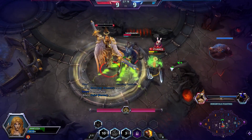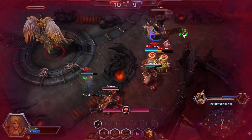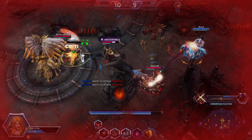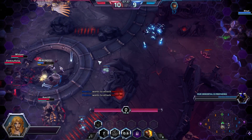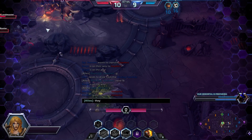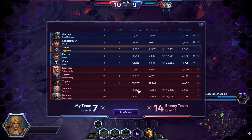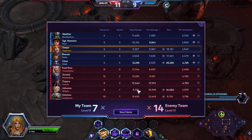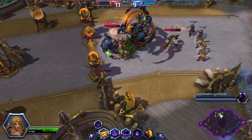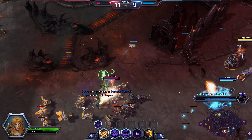Team's here, Rexxar's here. He just needs to hit this thing — got it. I went in there and I'll probably die for it, but I wanted to guarantee us the immortal as quickly as possible. Unfortunately they did kill a lot of us in return. Sergeant Hammer does more towards the late game — she'll come online a bit more later. We're doing decently with 8,000 damage here.